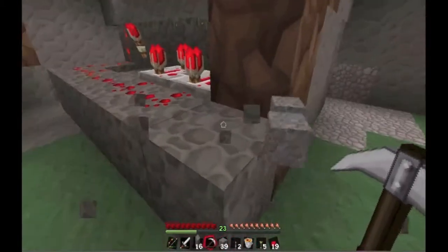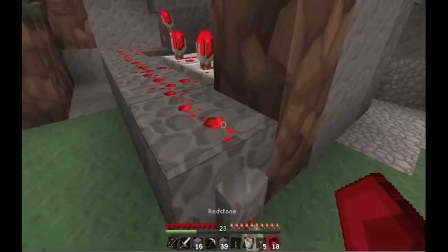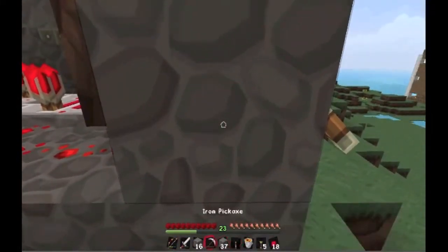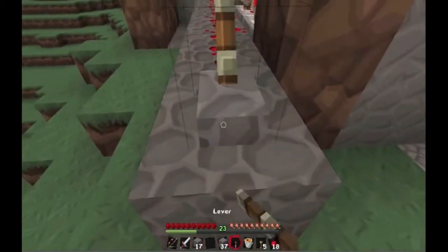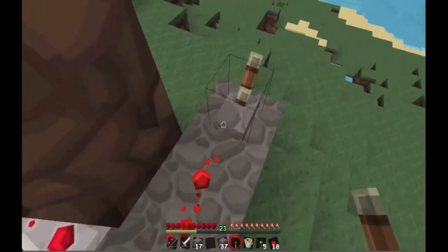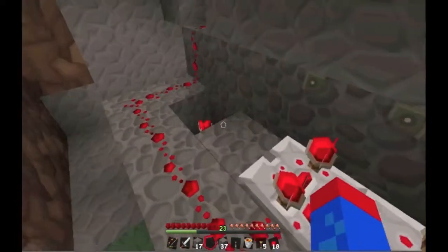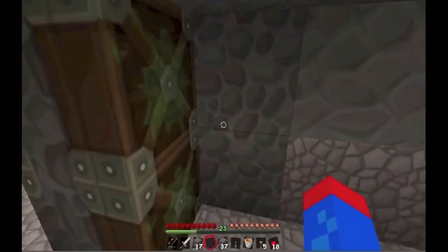That'd be down one. Okay, I'm really confused. I'm definitely missing something — I thought we should unpower all of it. Great, now my pick broke. Definitely have to have a new pick. Powered, unpowered — but it's still getting power from here, this is where it should be all inverted. I put this in the wrong spot. Great.